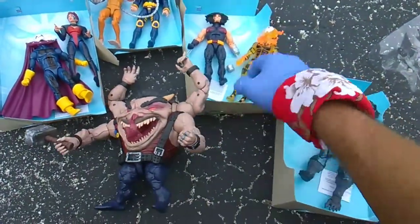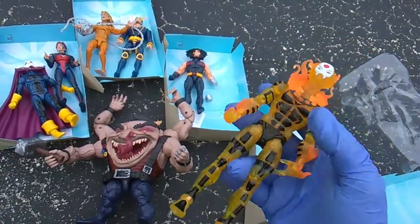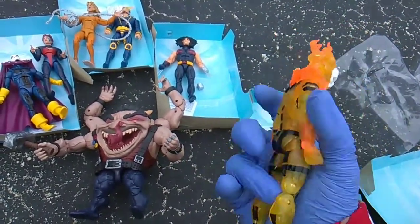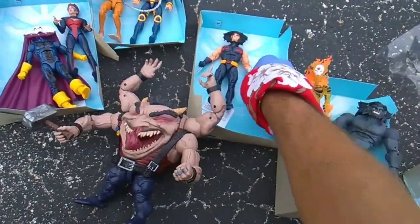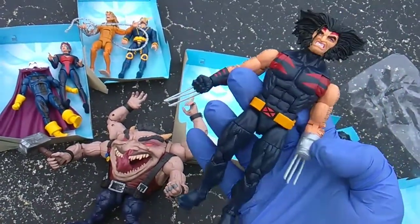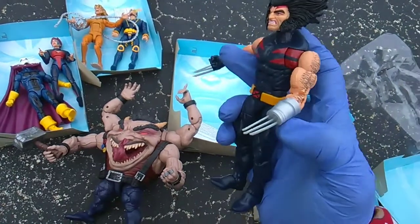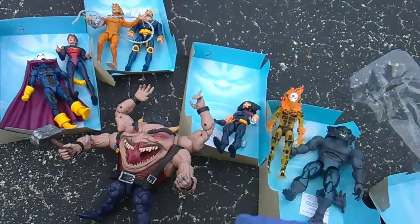Sugar Man does have foot articulation — they could have just given this guy hand articulation too. You can't do anything with a solid plastic fist, it's insane. Sunfire — I like translucent plastic. By the way, this guy crossed over with Big Hero 6. You probably forgot Big Hero 6 was part of the Marvel Universe, but he hangs out with them sometimes. Weapon X — I figured out what the can is: you can replace the claws with it when you don't want them extended.